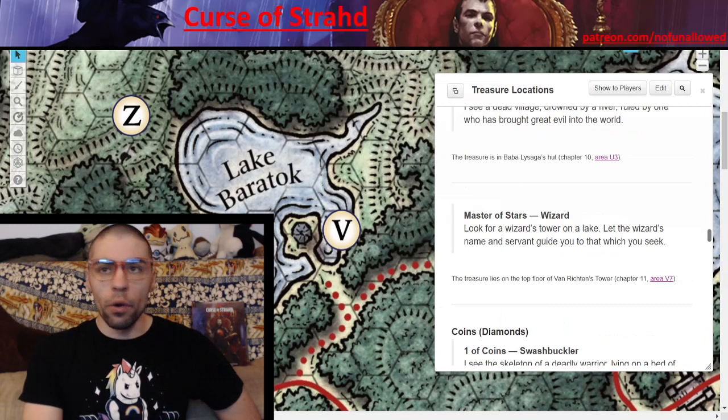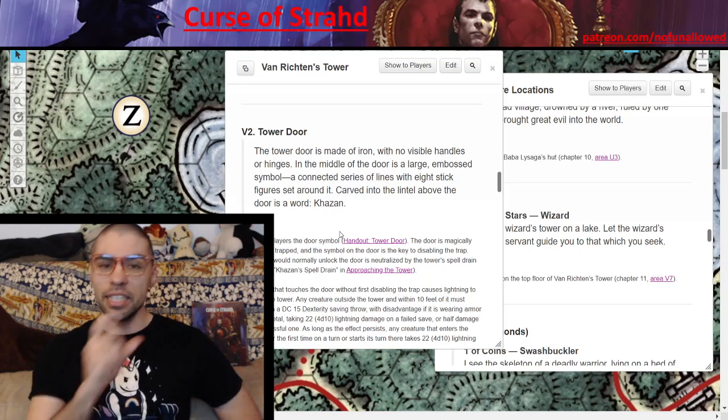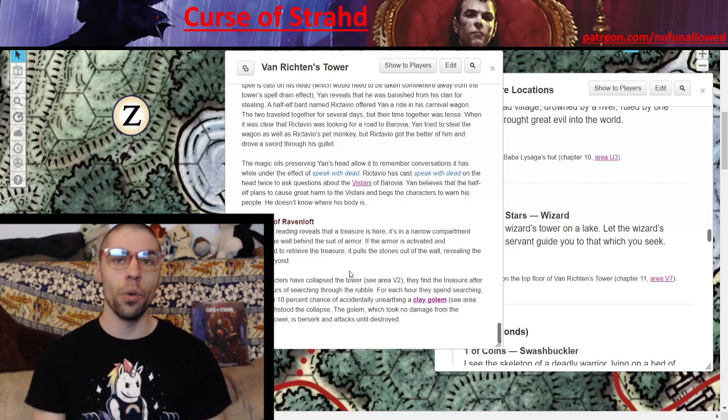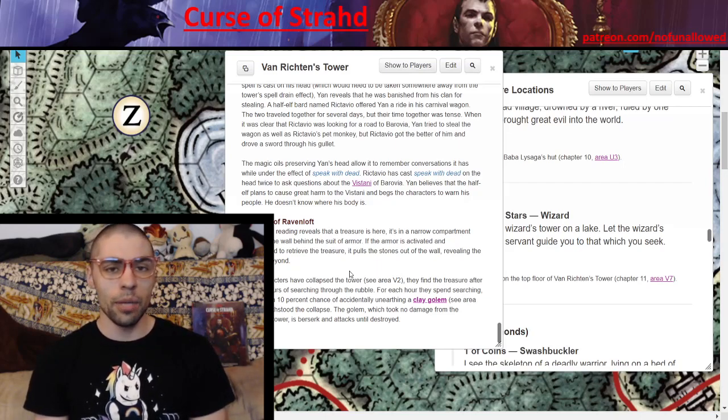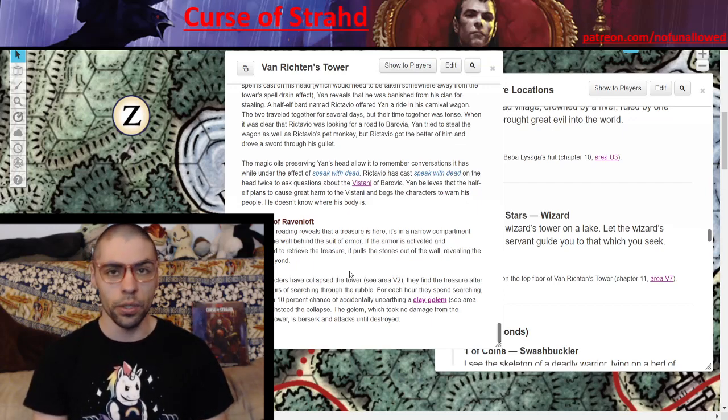Master of Stars — Wizard. 'Look for a wizard's tower on a lake. Let the wizard's name and servant guide you to that which you seek.' Carved into the lintel above the door of Van Richten's tower is 'Kazimir,' which can really help out some people. The item is located behind the animated statue — if your players speak aloud the word 'Kazimir' and instruct the armor to retrieve the item, it'll just pull it out and hand it to them. If players have blown up Van Richten's tower, they must search amongst the rubble for 1d8+2 hours, with a 10% chance per hour of accidentally unearthing a clay golem — capped at four golems total.